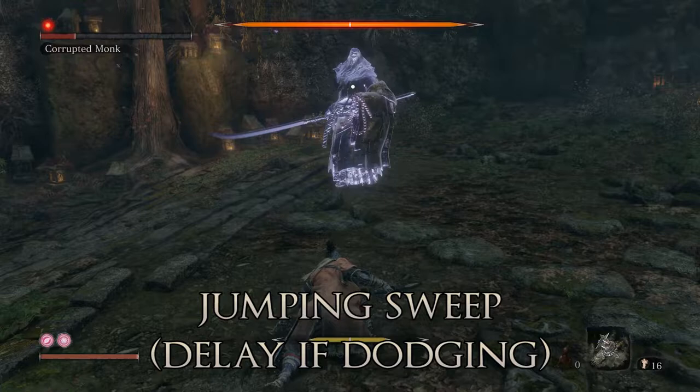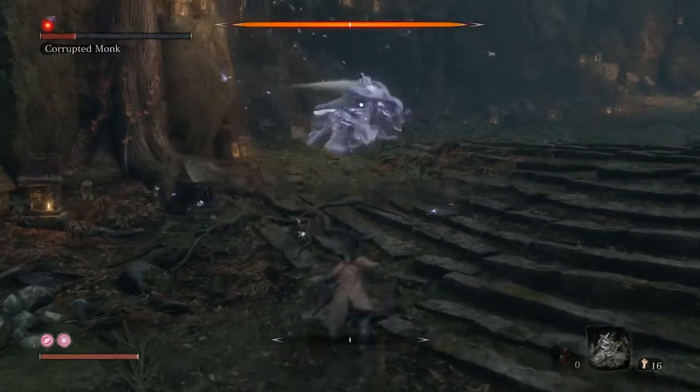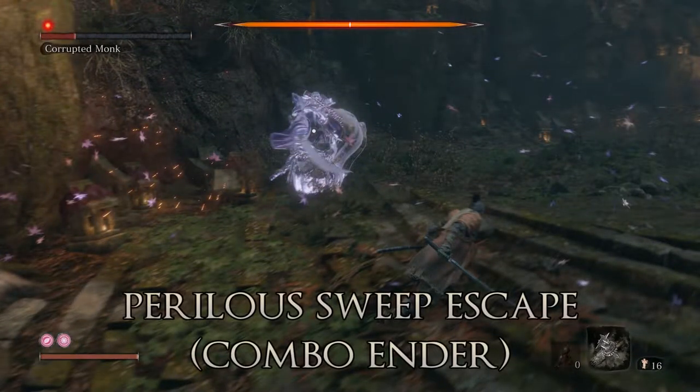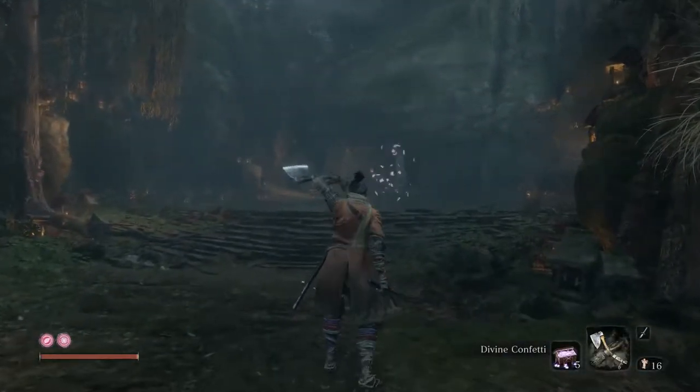As I was recording footage, it seemed like certain moves happened more frequently toward the end of its health bar. The sweeping jump - when it jumps at you, earlier on it'll sometimes just do a straight slam which is easy to dodge, but this version you have to wait just a little bit longer and it'll do a wide sweep at the end. You have to learn to recognize the difference between those two. That getaway move she only uses once or twice the whole fight.